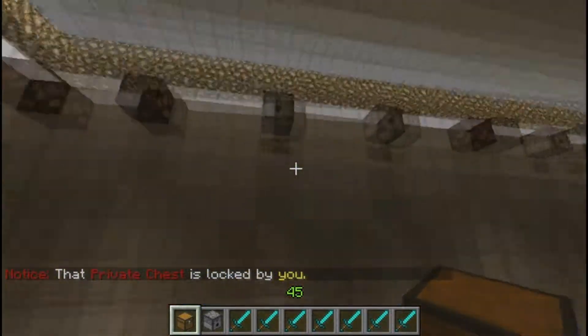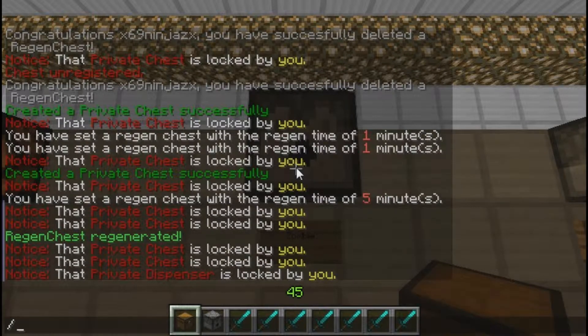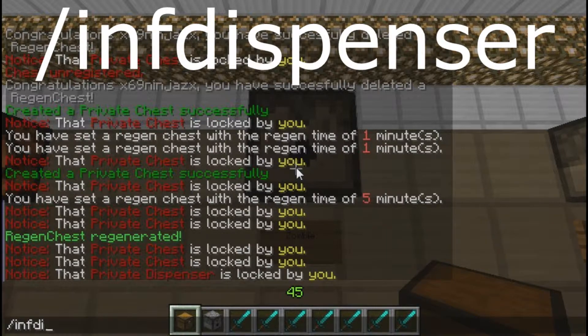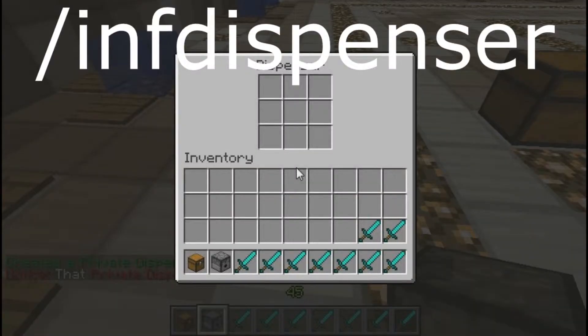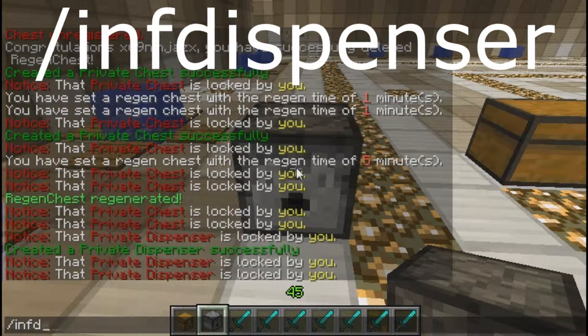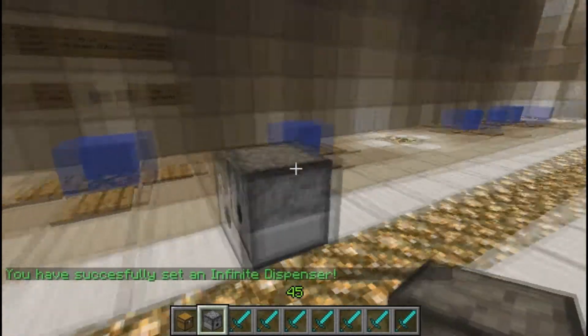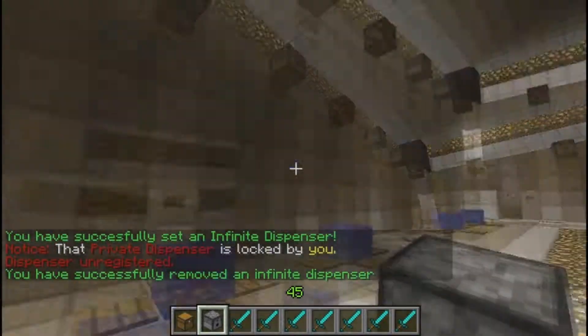This also works for dispensers. Up here I have a zombie one — you look at it and type in slash INF dispenser. I'll have to use enter on it and it'll tell you a message. You have successfully set an infinite dispenser, and it'll shoot arrows, potions, and stuff out.